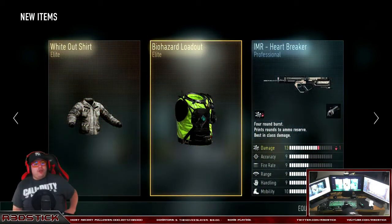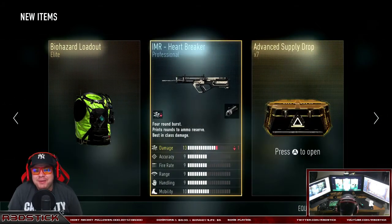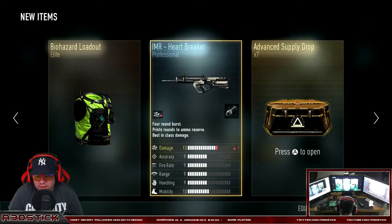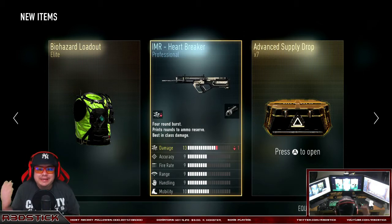Oh, the Biohazard loadout and the Whiteout shirt — both of those are so cool! Also the IMR Heartbreaker — not a real big fan of the Heartbreaker, that gun doesn't look very good, it's only got negative damage. But it does come with a free Parabolic Microphone. I've never actually used that attachment, not once. Not gonna use this, probably will redeem it for XP.